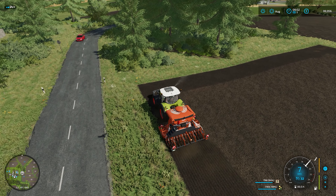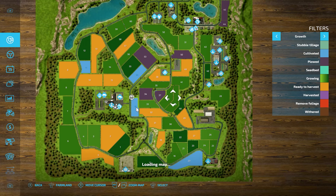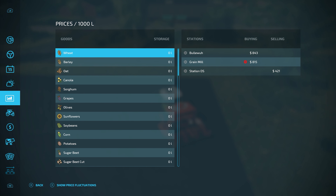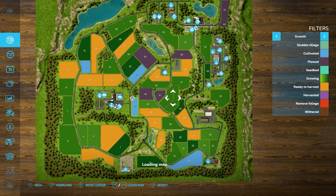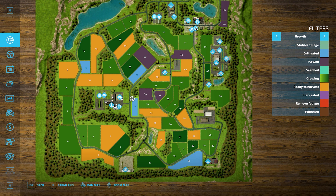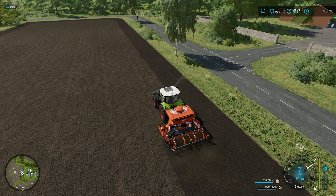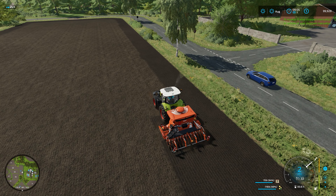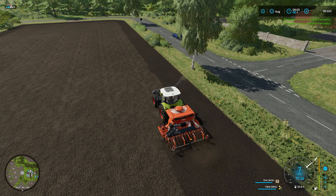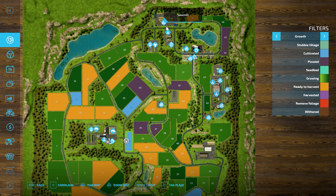This field is pretty small. The biggest field is probably three or four times the size — so not huge fields, but not tiny either. A good size for some small cozy farming, which seems to be pretty typical for Farming Simulator Dutch-style maps. The only other one I can think of would be Terschelling, and that was very much a small cozy farm map as well.